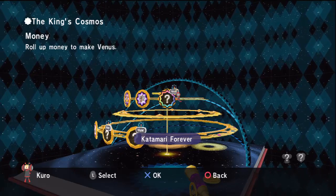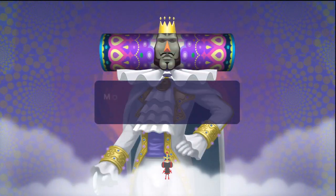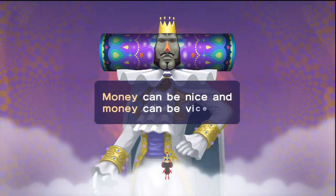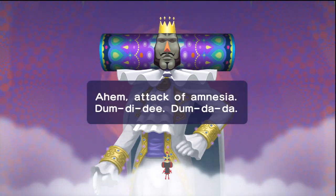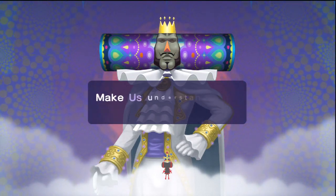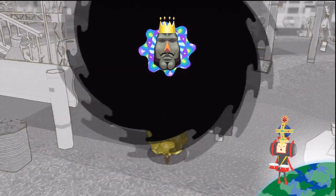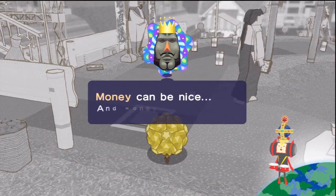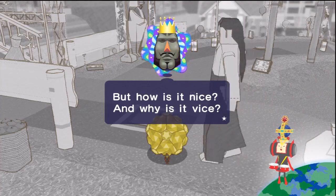Money! Roll up money to make Venus. That may sound slightly redundant, since we already had the rich stage previously. The goal of the rich stage was to roll up expensive, wealth-themed things. The wealth of those objects was not quantified in terms of any money amount, but more of an abstract wealthiness. But here, we have a much more concrete measure of wealth — actual yen amounts. So we're going to be totaling up the dollar value, as it were, of the objects in our environment, in order to make the most expensive Katamari we can.